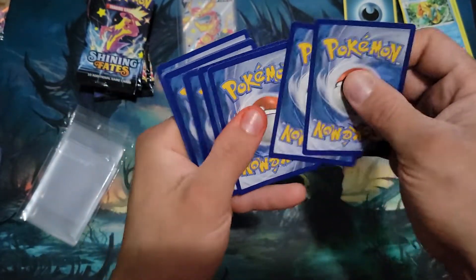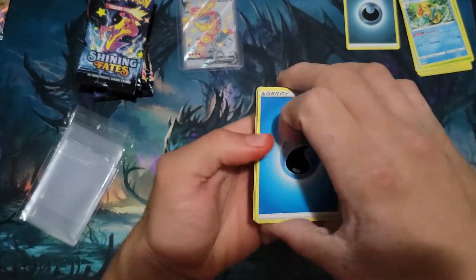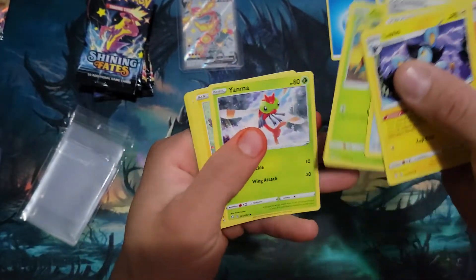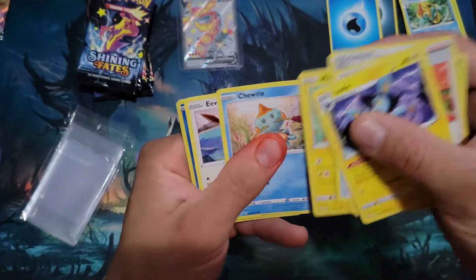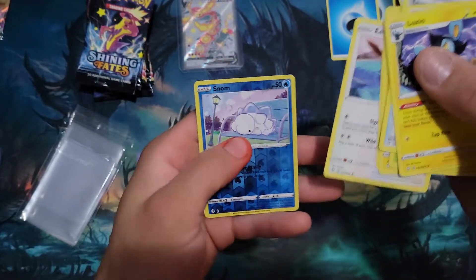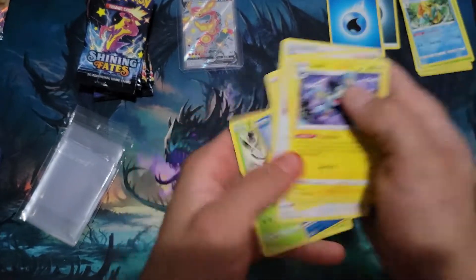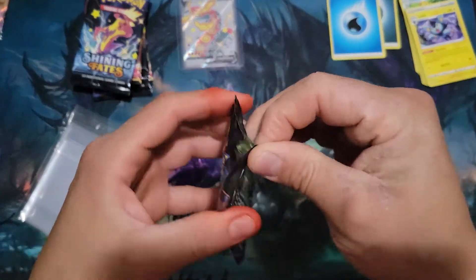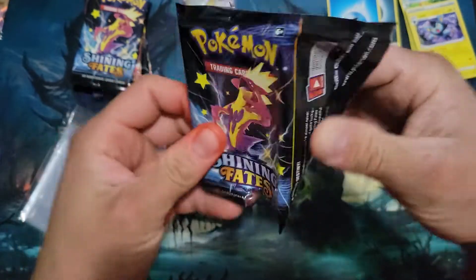Water Energy, Luxio, Gym Trainer, Team Yell, Grookey, Yanma, Morpeko, Chwero, Eevee, Snom, Zarude. Come on, let's get a nice little shiny here. It's got a nice hit — let's get a hit.